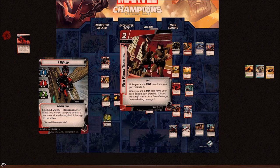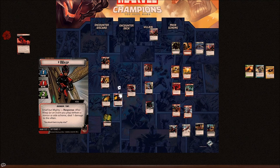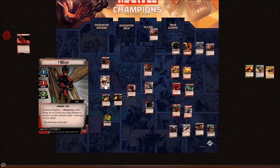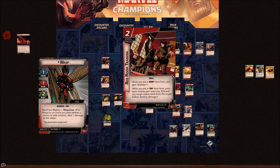Three upgrades to go through. Red Room Training is a skill: while you're in Giant Form you gain Retaliate 1, and while you're in Tiny Form your basic attacks gain Piercing. This is really cool because if you get a minion down to one health, Wasp is able to basic attack, remove the tough status, and hit the villain — very beneficial. I almost wish these were flip-flopped: piercing would be a lot more useful in Giant Form when you can spread your damage around.